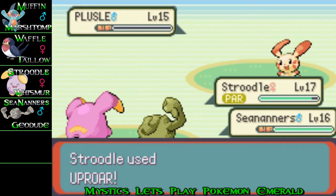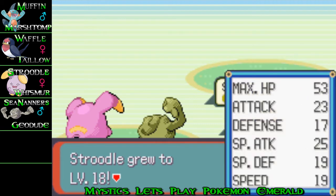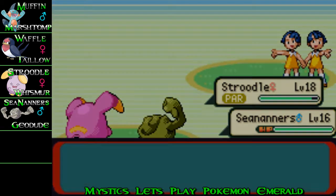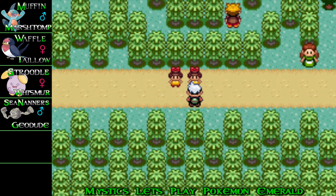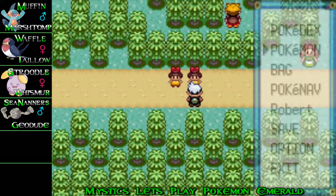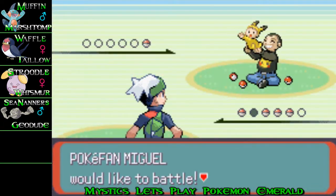The Plusle gets put down by Strudel's amazing Uproar, and Strudel goes up a level as well — every time C9s gets close, Strudel just pulls one away. And of course you have to register trainers because that's what you do in this game — register every person you encounter.